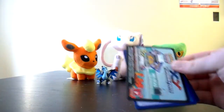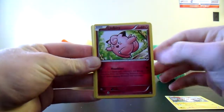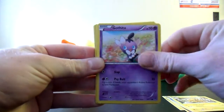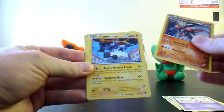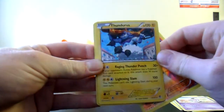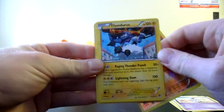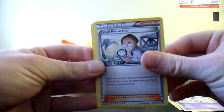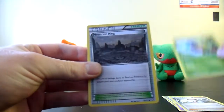Mega Heracross back now. Plusle, Clefairy, Eevee, Electabuzz, Gothita, Hitmonchan Reverse, and a very cool Regular Rare Thundurus. Throwing Star, Fossil Researcher, Weezing, and Mountain Ring.